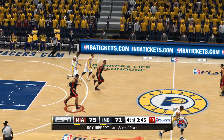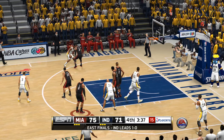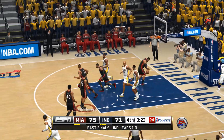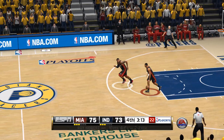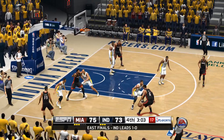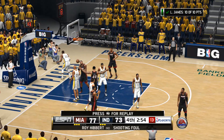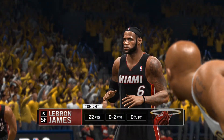To Haslam — slams it home for two. Home or away, that'll excite NBA fans to dunk. To George. West for two, shoots away — jump shot won't go. Hey, that's a tough shot, but I'd rather have a good player taking a bad shot than a bad player taking a good shot.